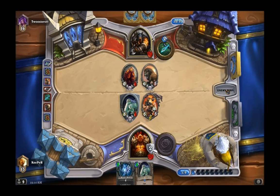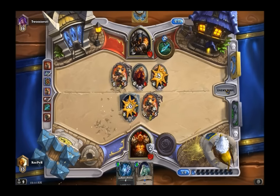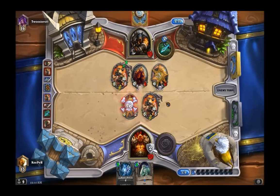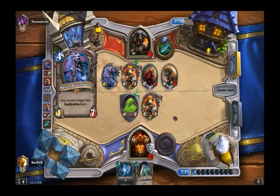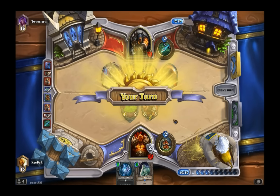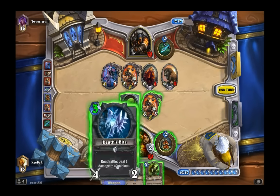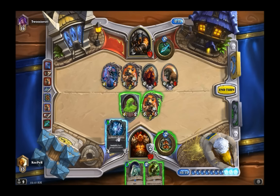Because this deck is very gimmick-heavy and relies on the one-turn-kill, there isn't really much to talk about in terms of decision making. You're using your Armorsmith, Fiery War Axe, Acolyte of Pain, and Cruel Taskmasters to keep the board clear until you can get your Death's Bite, Patrons, and Emperor Thaurissan out — that sets you up for that turn seven, eight, or nine play.